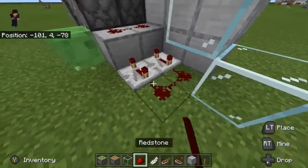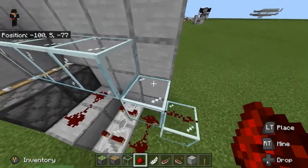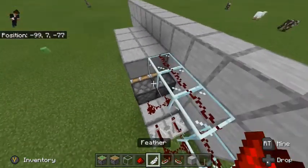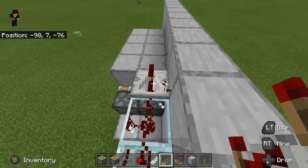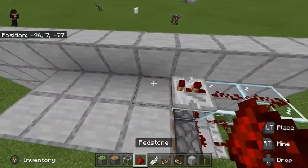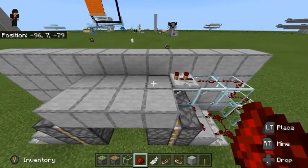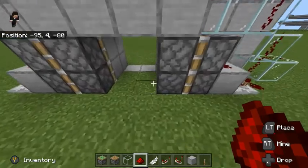So now pretty much the whole skeleton of this piston door is completed, now we just have to fill in the rest. Make sure that both the upper and lower pistons that get powered are both on two ticks.